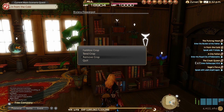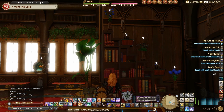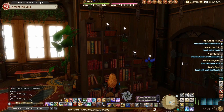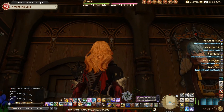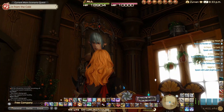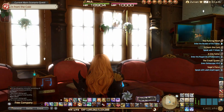Some of that functionality you can see here — I've got a couple of flower pots going. I'm just harvesting shards at the moment, but there are quite a few other things I can grow without having to cross-pollinate, which is something I'll be taking advantage of when the housing comes.